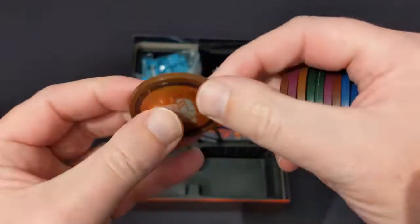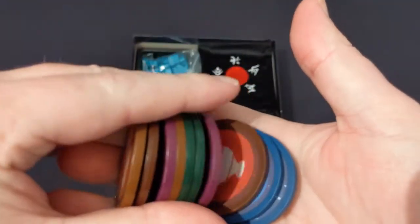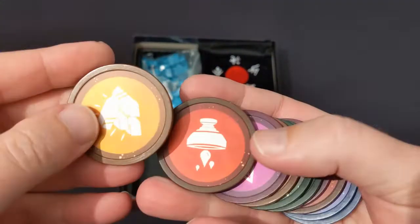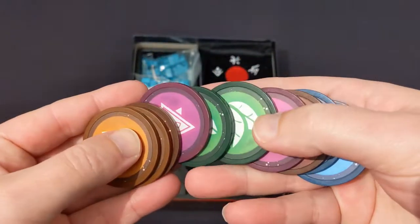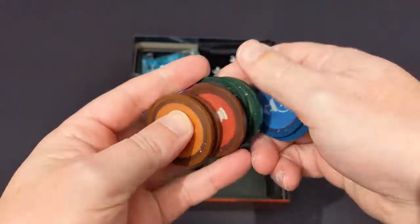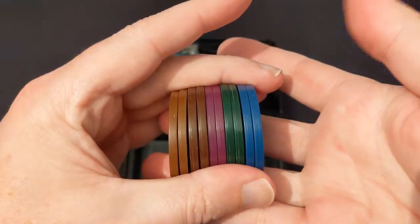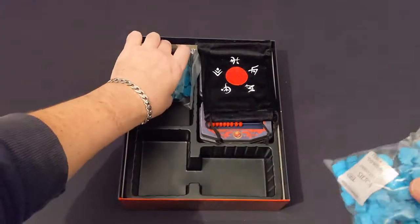This is the reason I went for the deluxe version — these are cardboard tokens in the standard, but in the deluxe you get nice Splendor-esque poker chips, two per school of magic. I think you've got alchemy, herbology, blood magic — I forget what the other two are. Maybe potions for the blue one. I do like those — I would just sit there clacking them all day long.